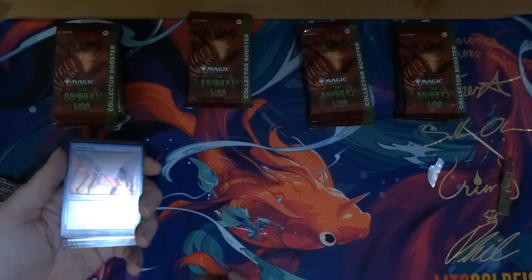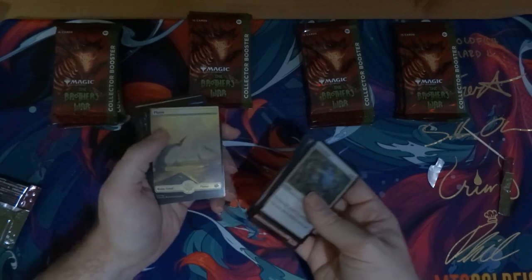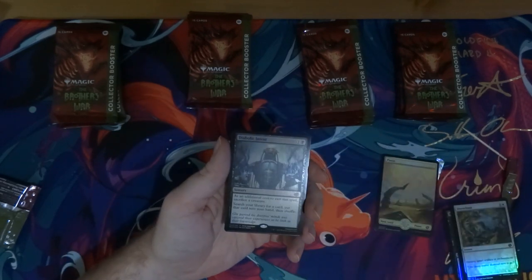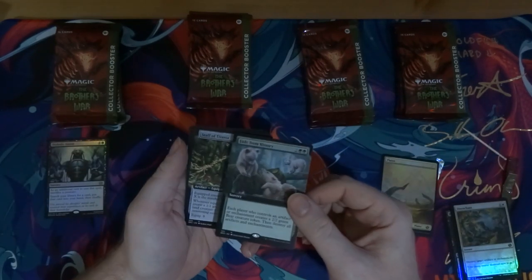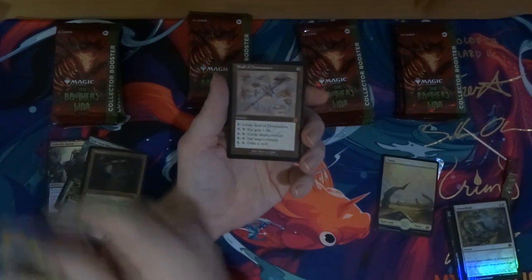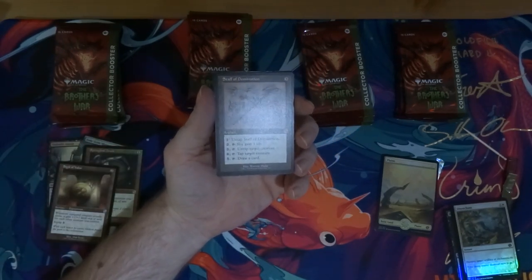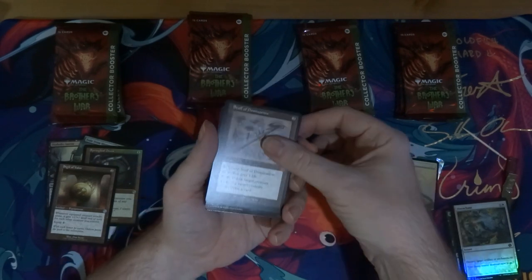Okay, commons — there are a couple of cool commons and uncommons though. Got the weird ghost foil lands. Right away — yes! Diabolic Intent! That is one of the top cards that I wanted. That's awesome. Okay, big hit. Fade from History — I think that's really cool. Staff of Titania — that's one of the good ones. Springleaf Drum, very cool. Sigil of Valor, very cool. Right away, holy shit — first box: Staff of Domination! It's not foil, but I need this for my Yurok deck that I'm building right now. That's almost complete.